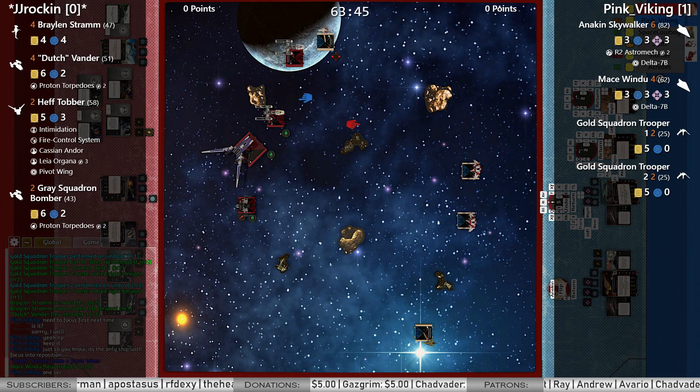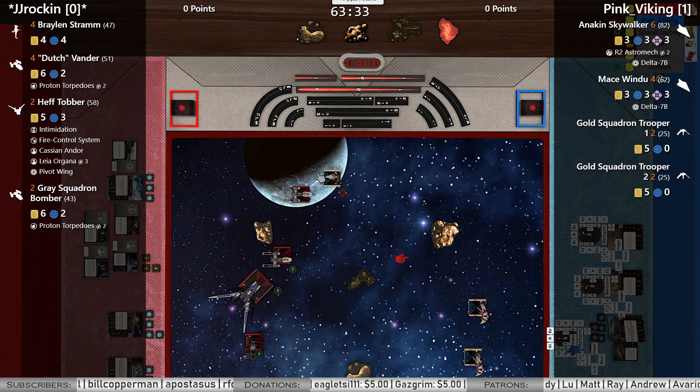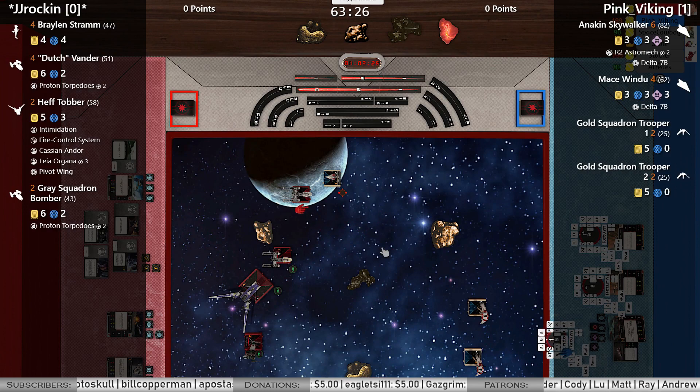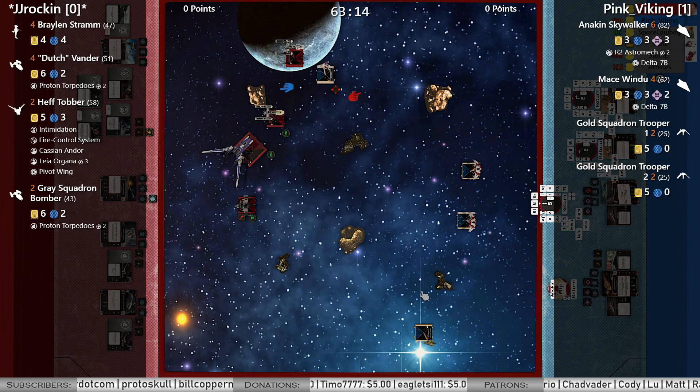This is tough for Mace. Viking's gonna think about it — he knows he can't go this way. Going down probably hurts him more. He could boost right if he just doesn't want to engage. Nope — barrel rolls down. Now he's only got two force points. He could boost into the side of Dutch. You can see him drawing that bank in. He might be facing this rock next turn, but might bait out a stop from Hef if he's here next turn. Might sloop.